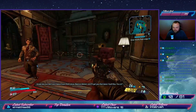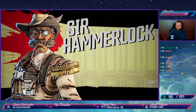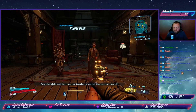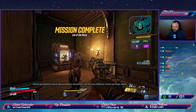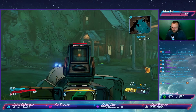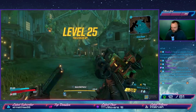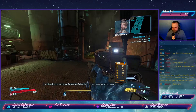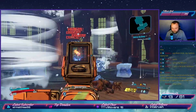We land on Eden-6 for a family dispute involving Wainwright Jakobs and Sir Hammerlock's sister Aurelia. We save Sir Hammerlock first, with the help of Brick and Tiny Tina, by taking down the Warden. Then we head back to Jakobs Manor to find another vault key fragment, following only a recording telling us where it is — achievement unlocked: 'Time to Take Back.' Hunting down a few fragments and completing more story missions, we level up to 25 — achievement unlocked.